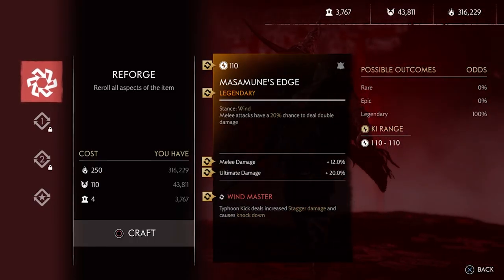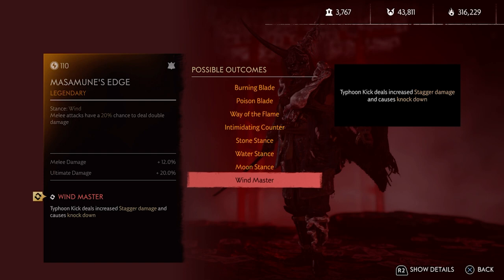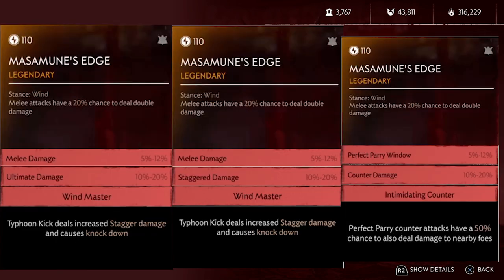Next is Masamuna's Edge — it is a Wind Stance katana. Many attacks have a 20% chance to do double damage, and it does work with your ultimate. Wind Master: Typhoon Kick deals increased stagger damage and causes a knockdown. This is my favorite katana. I use it in my build video and also in my mini master boss EO guide video — check those out. For combinations: melee damage and ultimate damage work with the 20% double damage chance. If you don't like using your ultimate a lot, you can have stagger damage. Having Wind Master makes you super quick to stagger enemies. The last choice is all about parrying.